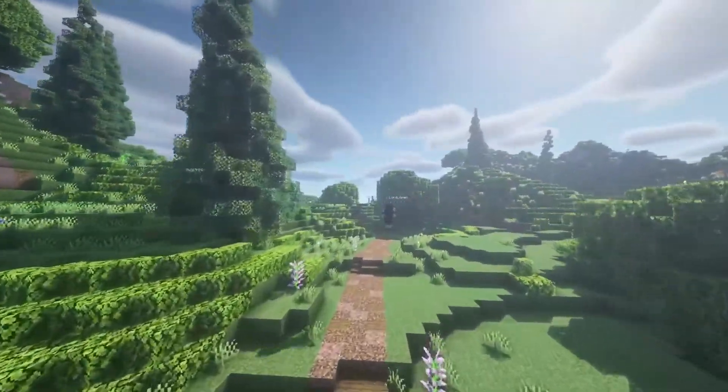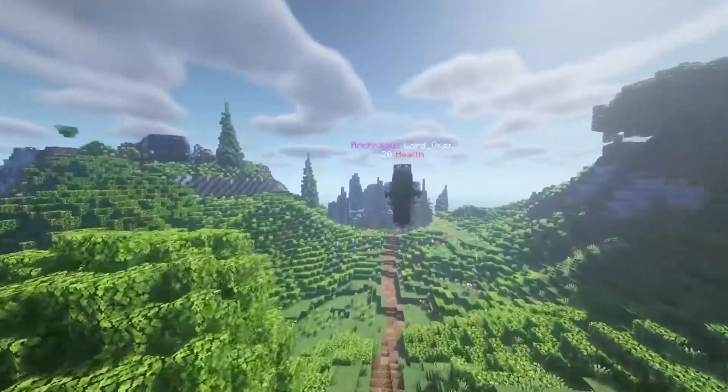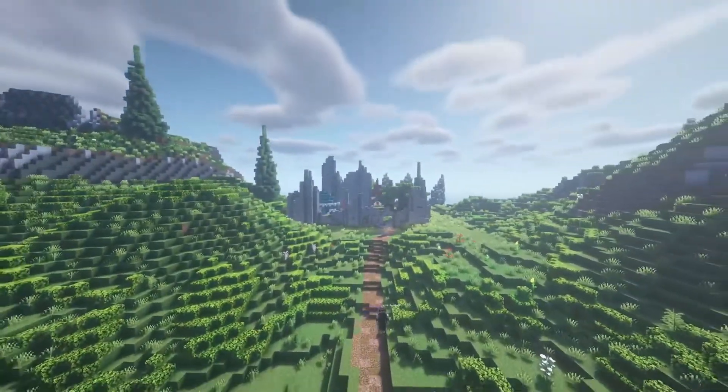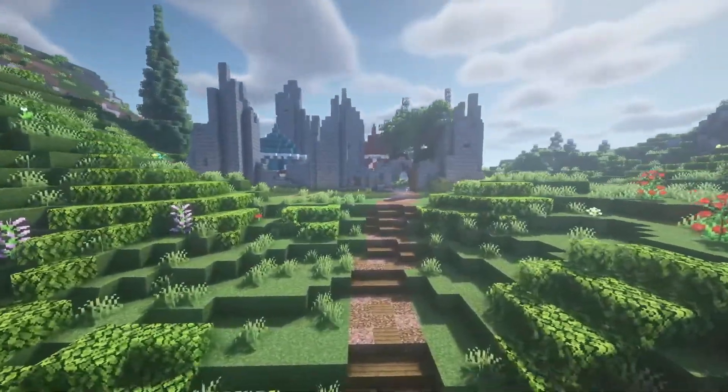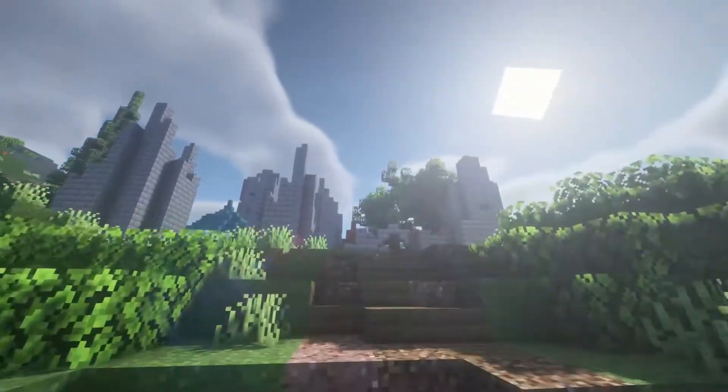We're going to follow this path. We've been trying to add little small builds here and there to add stories. What we're going to come across here is an old guard outpost. It's kind of ruined, but if you go inside, you can see that they repurposed it. Somebody came in and said, alright, we're going to reuse this place. So they set up these tents. It's kind of like a new setting of an old structure.